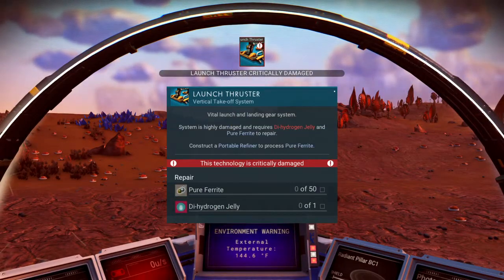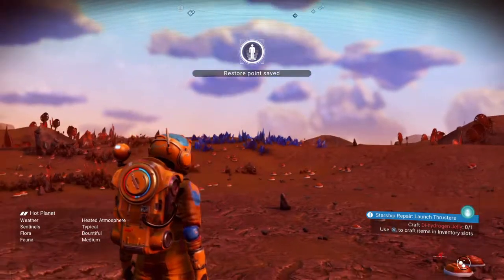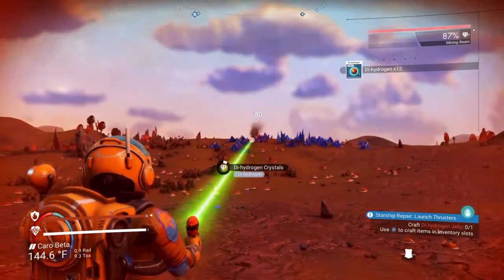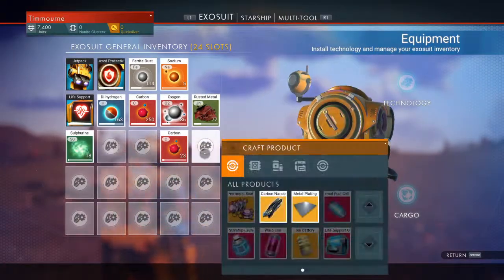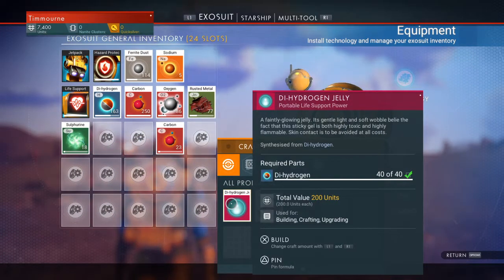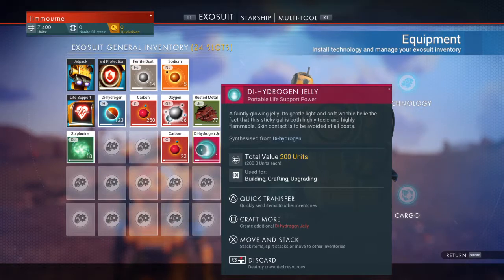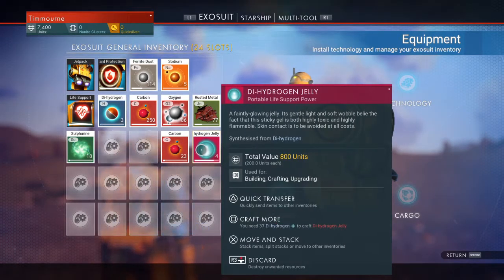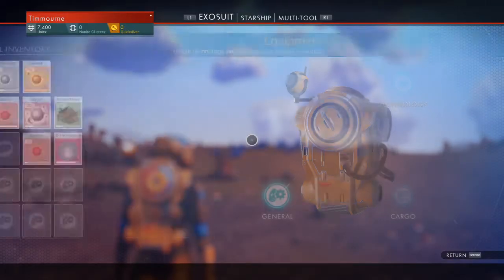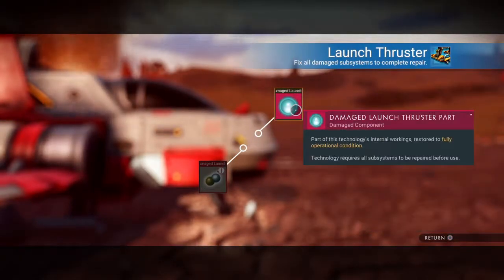Now we need to work on the launch thruster. Let's see what it tells us to do next — craft dihydrogen jelly. I told you that we were going to need some dihydrogen. We're going to go ahead and go back to our inventory. It takes 40 dihydrogen to craft dihydrogen jelly. Since we have 123 dihydrogen, we're going to craft a few more just so we have spares, then we're going to use a dihydrogen jelly on the launch thruster.